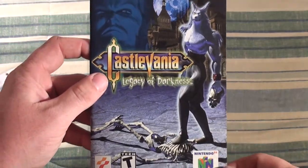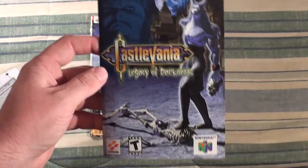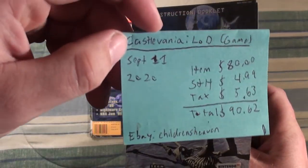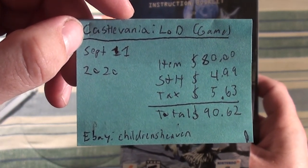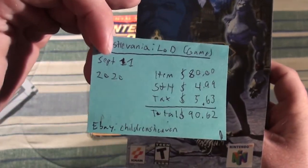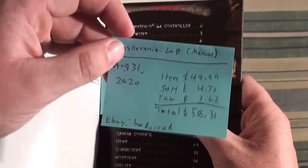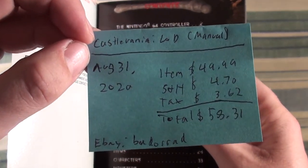I never rented this one; I only got it recently. I got it on September 11th off eBay for $90. I took a little too long — I originally got the manual and case for $80 — but with the virus and stimulus checks going out, prices have been going up. I didn't want to miss out on playing it for Halloween, so I spent a little extra.